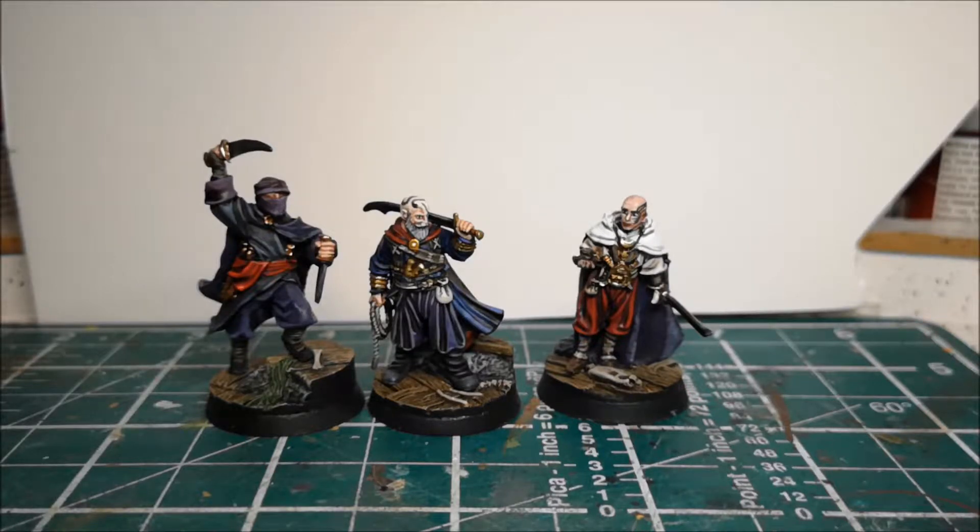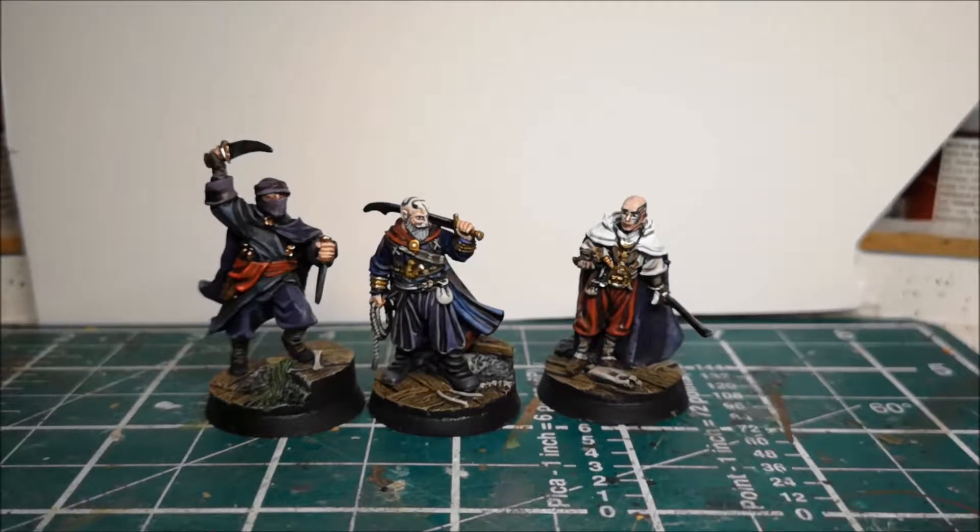So what the Corsairs of Umbar are is: if you were to watch the extended edition, when Legolas, Gimli, and Aragorn come out of the Paths of the Dead — I think it's the first bit of the second disc of the extended edition — there's the pirate ships going past and Legolas is meant to fire a warning shot but ends up killing them. Those are the Corsairs. So they're pirates from the south which are coming up to try and fight for Sauron.